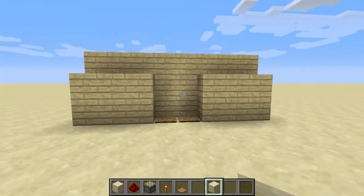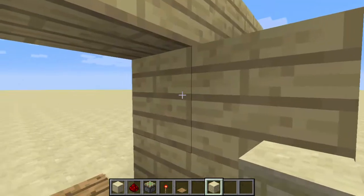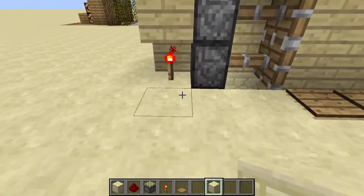This is how the door looks. Easy peasy. You stand on these pressure plates, the door opens, and this is the redstone behind it.